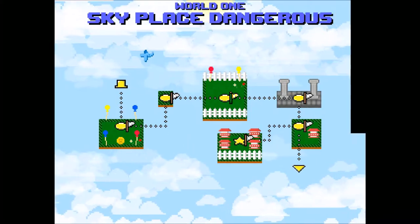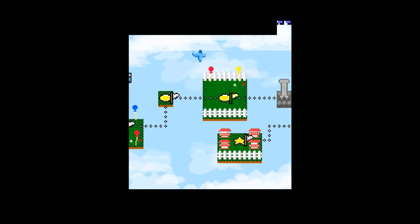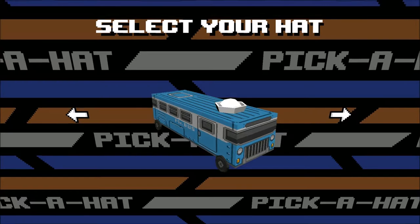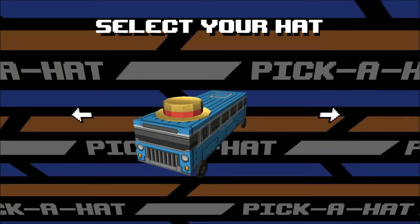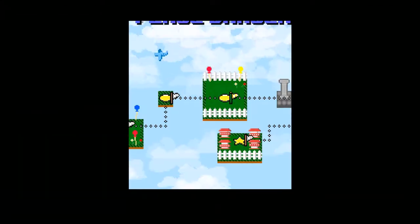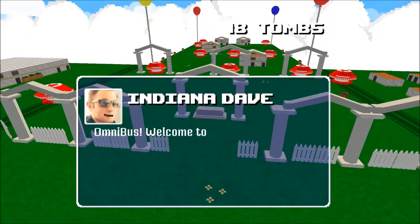Alright we're going to jump right into the story here. And in order to set up our character, the first thing we've got to do is pick a hat. We've got a lot of hats to choose from: the black hat, the sailor hat, perhaps the barbershop quartet hat, maybe the graduation cap. You know what, let's go with the ship hat — who doesn't want a piece of newspaper folded into a hat on top of their bus?